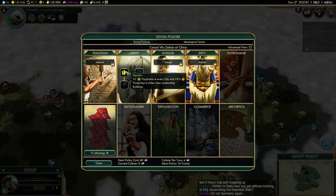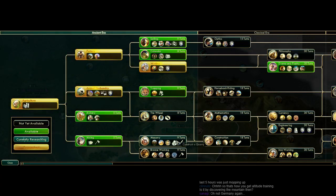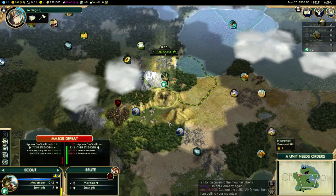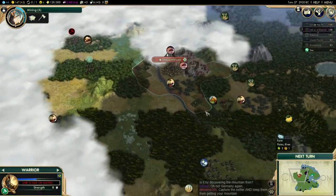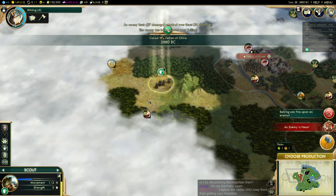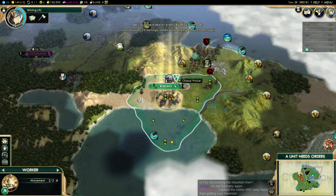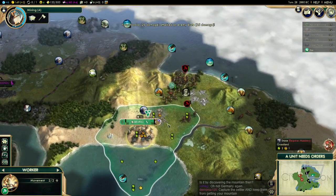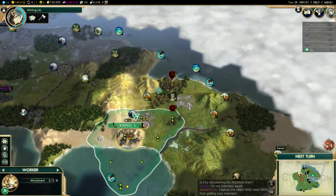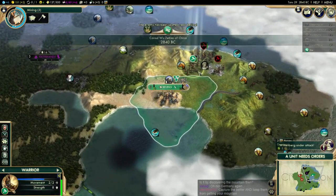We can get our free settler if we start moving down this Liberty route. We're going to need quarries, mining, and masonry. Oh no — he expanded pretty quickly. They want me to upgrade that desert tile; I don't agree. We can't do much else here since barbarians are sitting on my territory. We're going to need Sailing so we can work our luxury resource and get our Pantheon fishing boat bonus too.